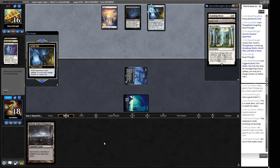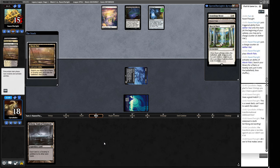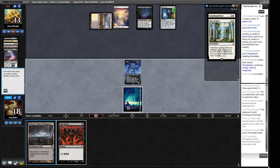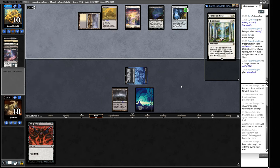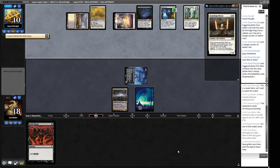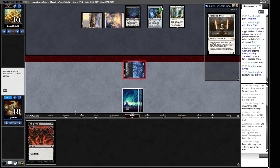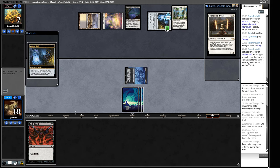Our next decision is: are we going to do any more graveyard stuff or do we think we can go all the way with this Grief? Skyclave Apparition - no thank you. I think we have to take the Skyclave Apparition because that just gets rid of our only threat. Stoneforge Mystic can come down and fetch up a Kaldra. We're getting two free damage off our opponent's Thoughtseize. Dark Ritual - that is a real Magic: The Gathering card. And there's the Rest in Peace - so all graveyards are off. Our opponent is down to 10.